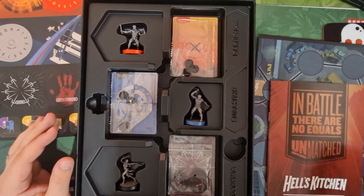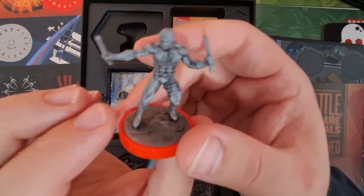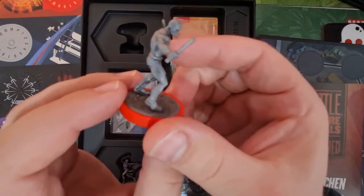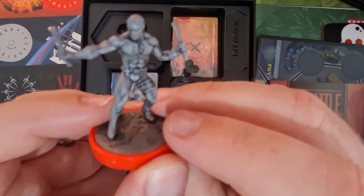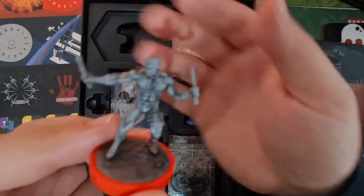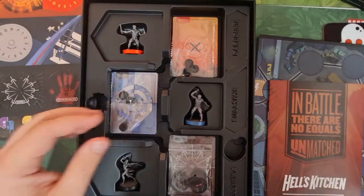First off, let's have a look at the Daredevil figure. As with all the figures, they're really great — they've always got some dye on them for shadow and shading. He's got his two fighting sticks, he's got the double D on his chest, and he looks really funky. He looks ready to fight, standing on what looks like a manhole or something.